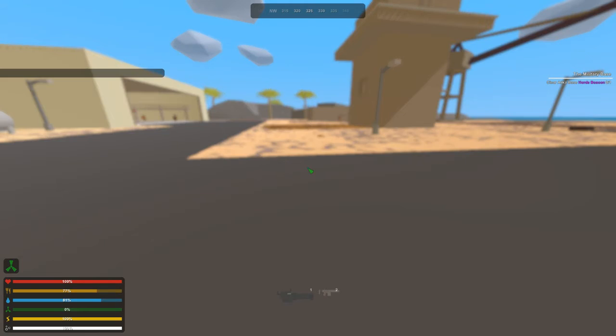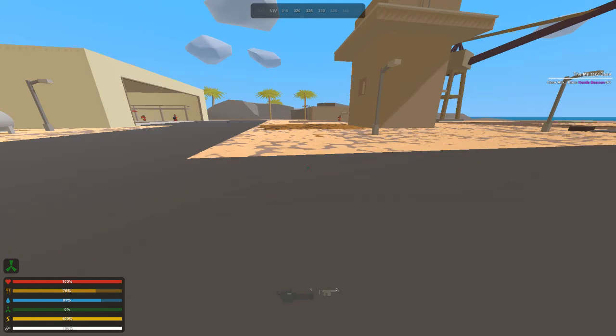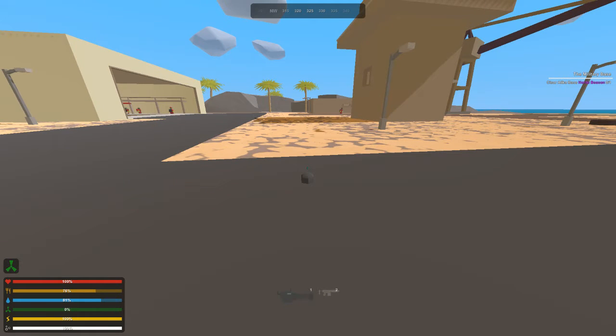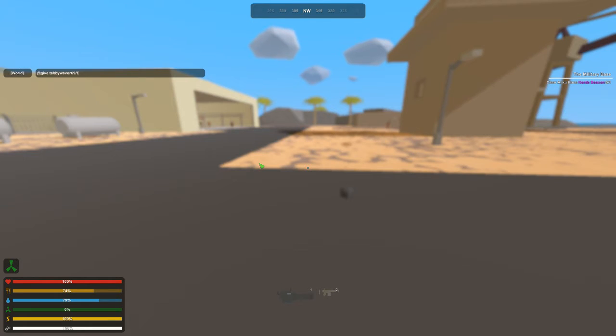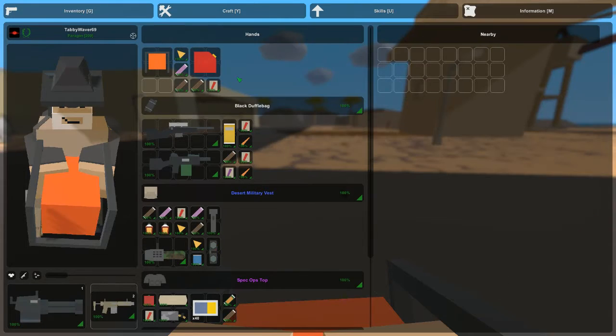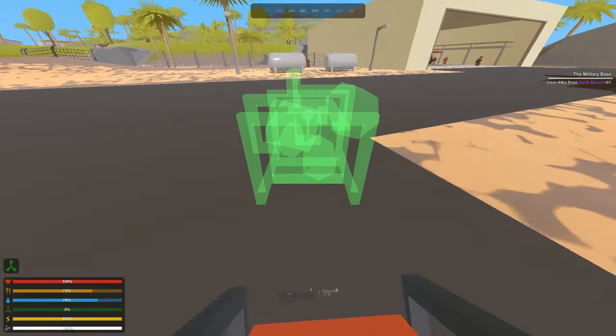I need to look up the ID for the horde beacon - I had to quickly Google it. The horde beacon ID is 1194. Give Tabitha Waiver 1194 - there we go, got it. The horde beacon looks like an orange generator when held, but when I place it down it looks completely different with weird things sticking off it.